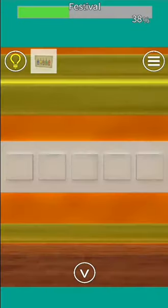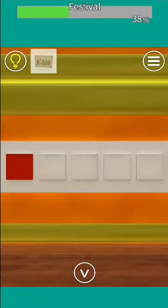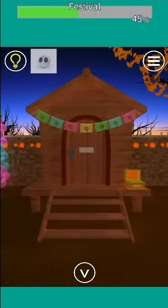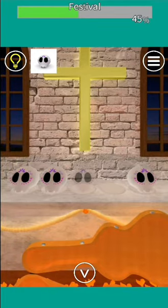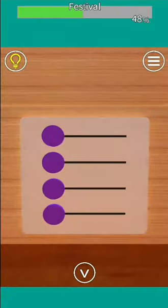The color order is: blue, yellow, brown, green, red. So let's put it in that order.